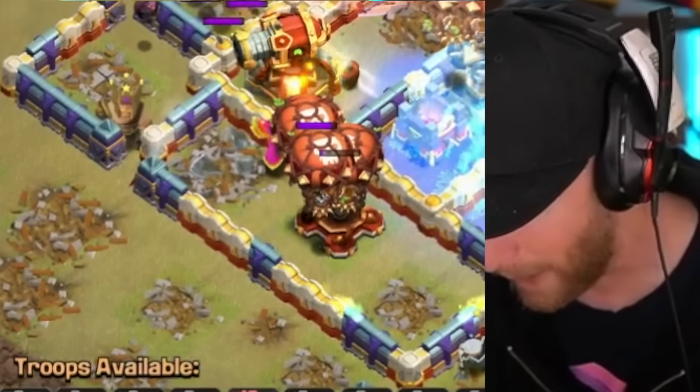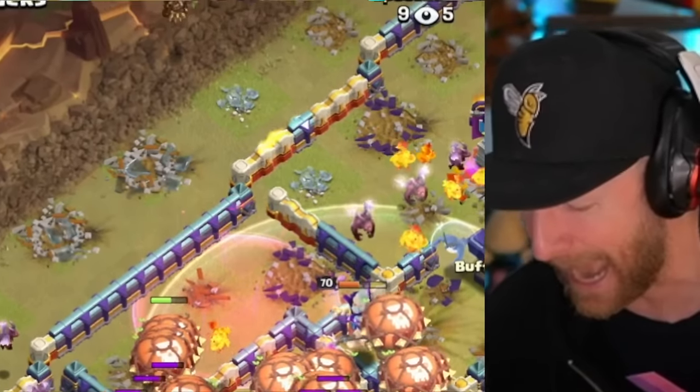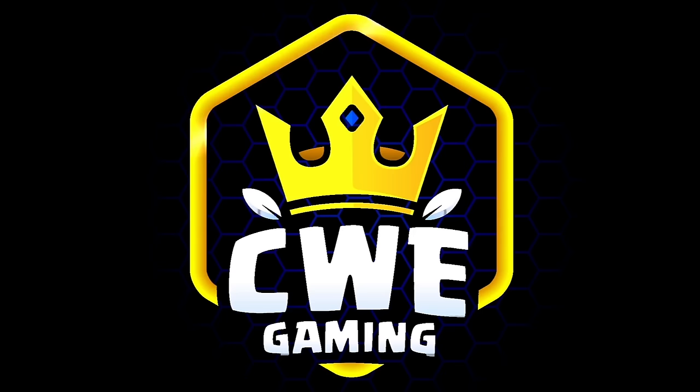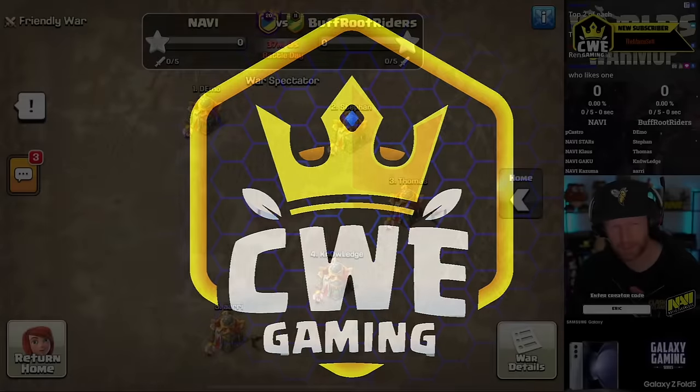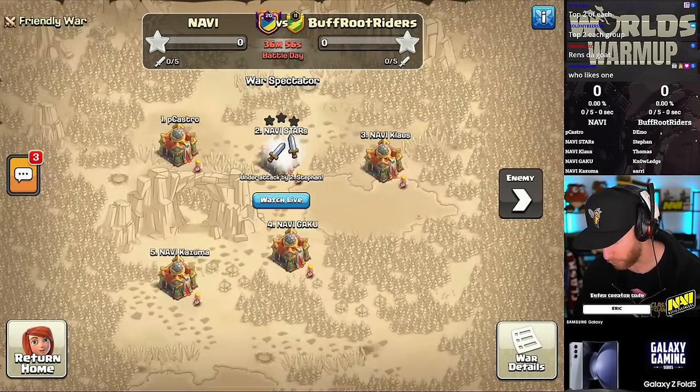He's got 10 more bloons on standby. Why are we swagging 10 bloons in speed meta? $30,000 is what the teams are playing for today.